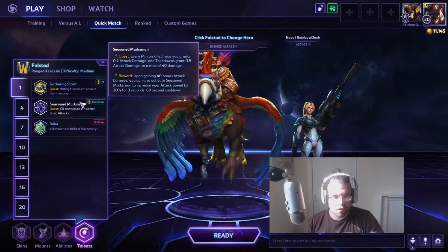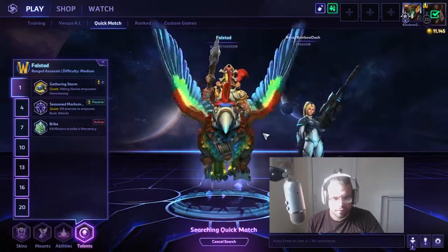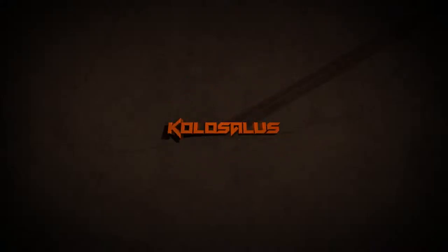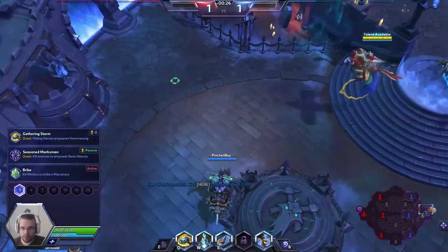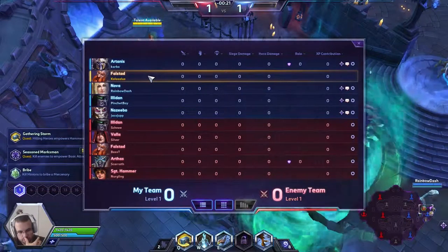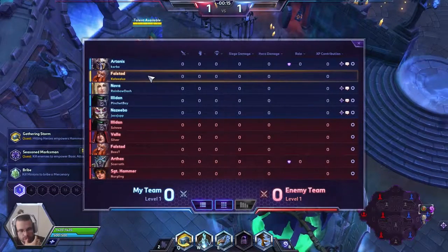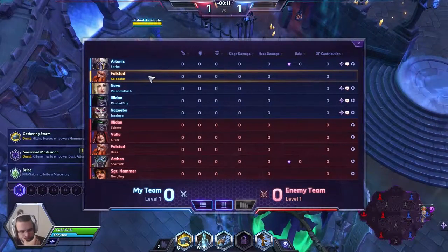We're on the Towers of Doom map. Teams are Artanis, Falstad, Nova, Illidan, and Gazlowe against Illidan, Valla, Falstad, Arthas, and Sergeant Hammer. By the way, my girlfriend is playing Nova this map.